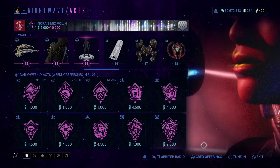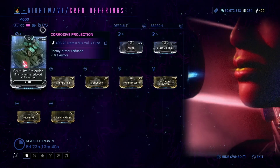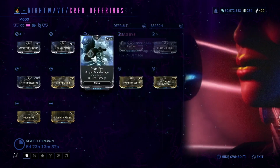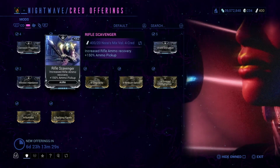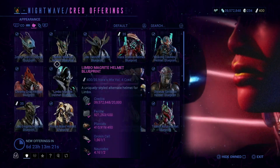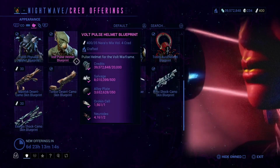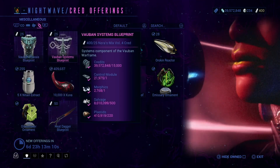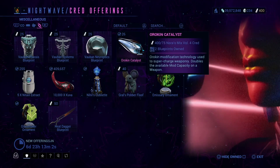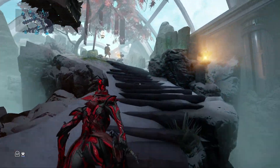Let's look at the credit offerings while we're here. Corrosive Projections — definitely a pickup, 100%, no questions asked. You can grab Zeke if you really want to. The rest are meh at best, except for Deadeye and Scavenger. There are also alternate helmets and alternate skins for certain weapons. And finally, this is how you get Phoban — these are fully built Orokin Catalysts and Orokin Reactors, so if you buy them, they won't just be the blueprint; they will be fully built.